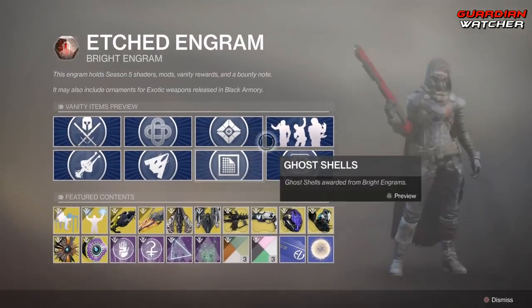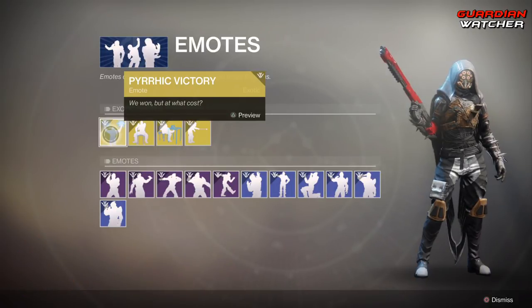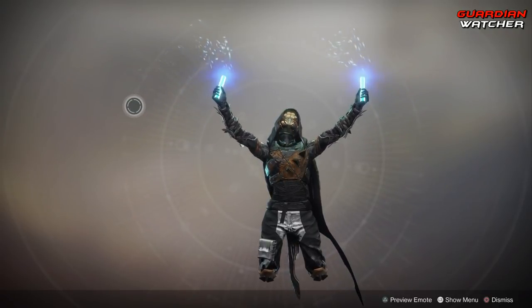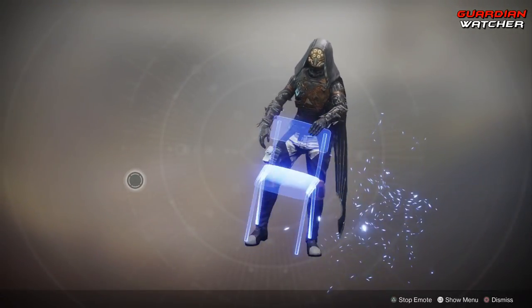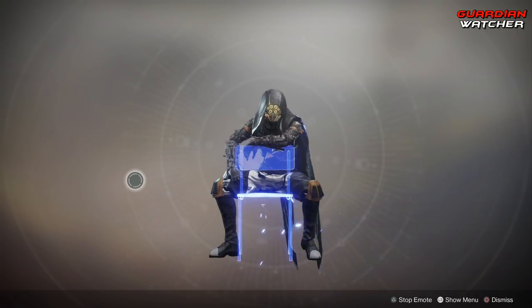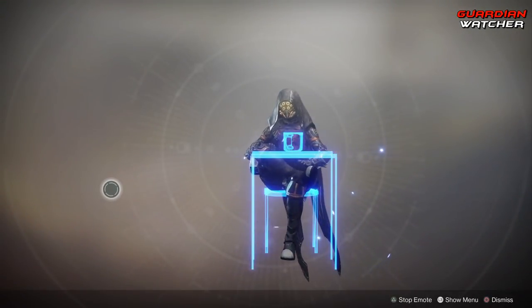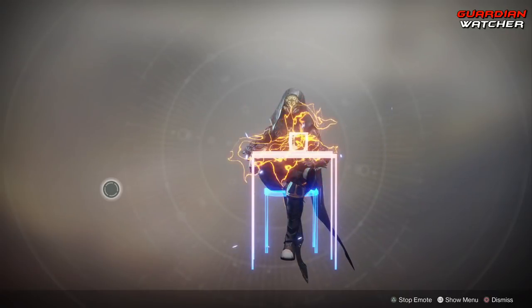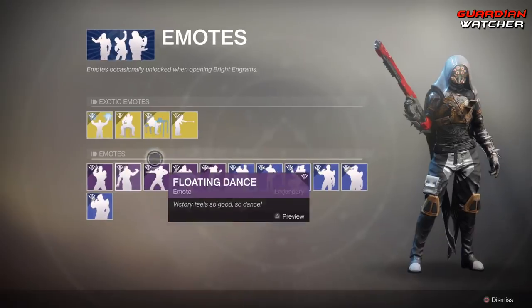Let's check out the Emotes. We got four new emotes. We have the Pyric Victory — I think that's how you pronounce that. Then we have Let's Chat — this is going to be a terrible one to use in Crucible, it'll piss so many people off. Then we have Nothing Is Wrong — oh yeah, nothing is wrong at all, just burst into flames. And then last but not least we have S'mores — that's awesome.